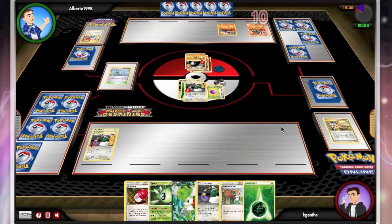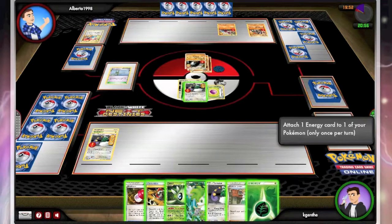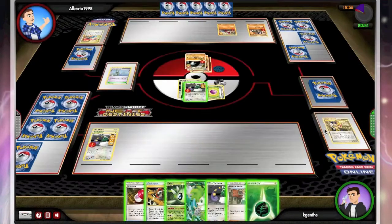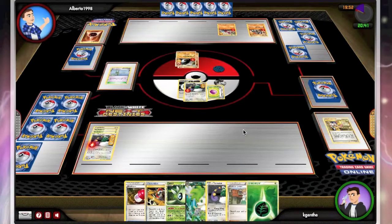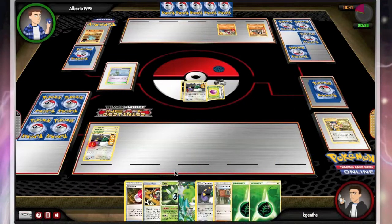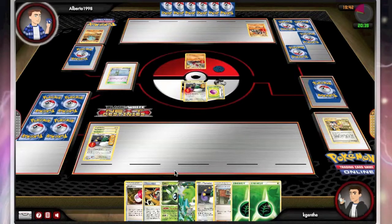He goes ahead and gets stuck doing 20 to my Tornadus. At this point I've got to think I'm going to drop down a Tornadus — Smeargle's done, he outlived his usefulness. I'm just going to Hurricane for the knockout. So now I have four energy on my Tornadus which is totally unnecessary and definitely the wrong move. So we're tied at 2-2, both of us have just two Pokemon in play, but this has been a relatively fast game.